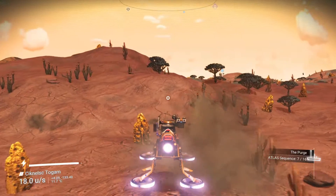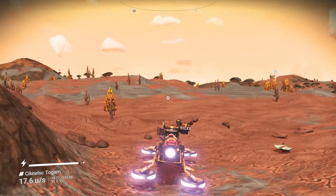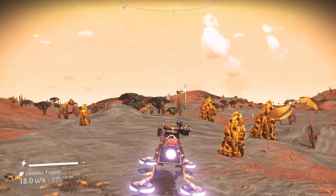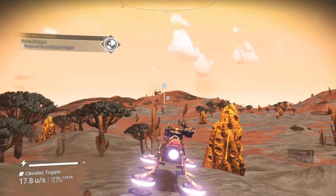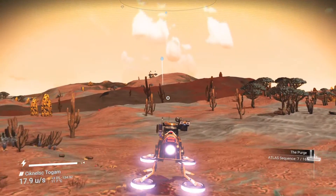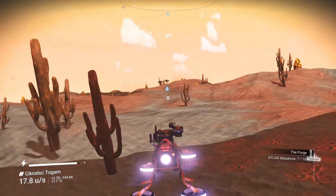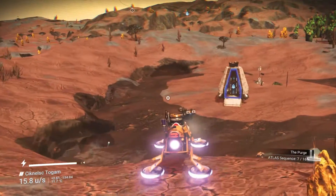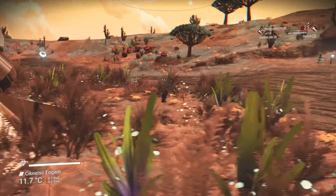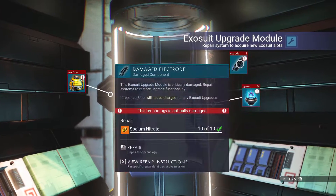The only way that I like third-person is with the exocraft. With exocraft it's easier to look around, I find. Because if you're in first-person, you're looking from the inside. We're almost there. This is the region — 21 seconds. From there we're gonna do a bit of ferrite dust-hunting.